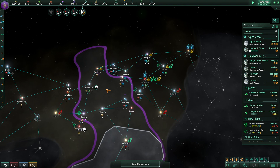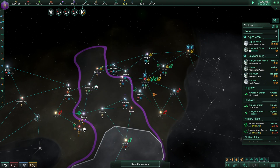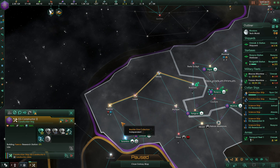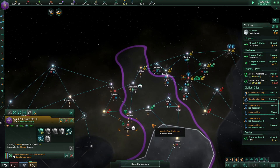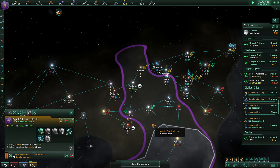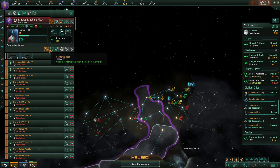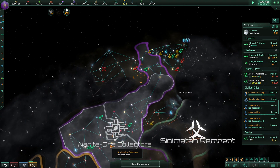Let's find out who these people are. System survey complete. You were all working away — you were supposed to come build that research station for me. Construction complete. These guys are done so let's reinforce here. Get my fleet strength up. System survey complete.